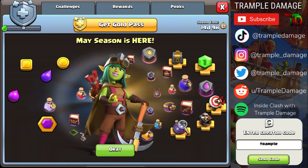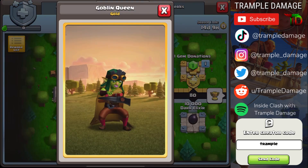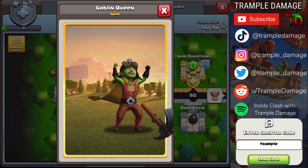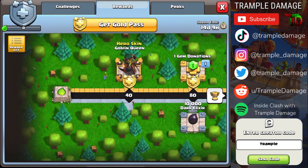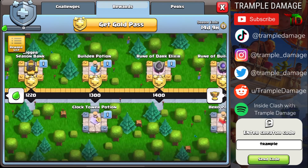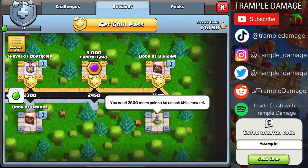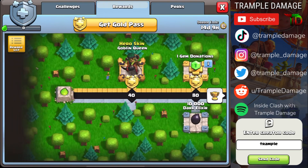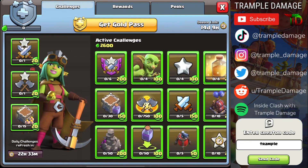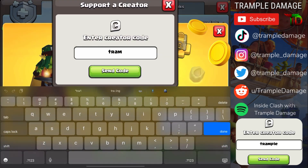The gold pass is of course upon us, and much like some of our recent times, the first prize is the Goblin Queen skin, which looks really cool. I'm kind of fascinated by it. You can see where we're going with this theme, and if you get all the way to the end, you'll get the Books of Clash statue and the Book of Building. If you do decide to get the gold pass, creator code Trample — I appreciate the support.